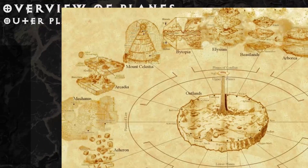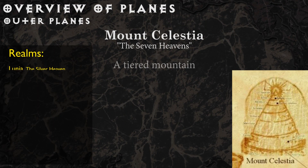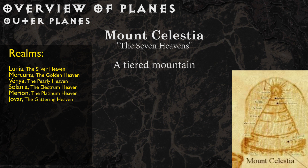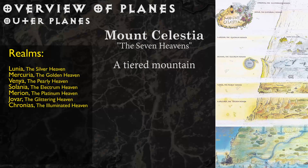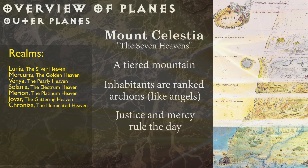Mount Celestia, also known as the Seven Heavens, is structured as a single mountain, and each realm sits along its slopes. Petitioners take the form of Archons — angel-like creatures — and work their way up a hierarchy of Archondom until they become one with the plane itself. The society is entrenched in justice and mercy, and each realm going up the slope of the mountain is increasingly bright and intense until it peaks in a realm that no one has ever returned from.